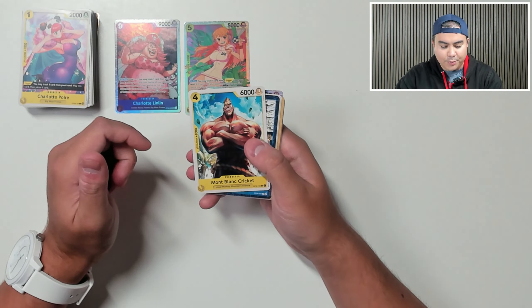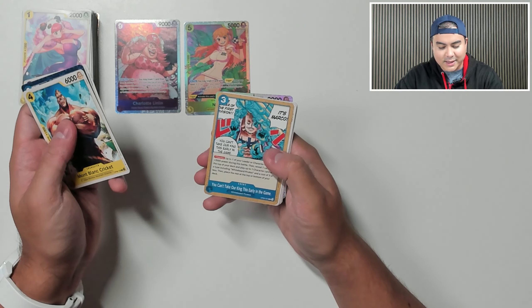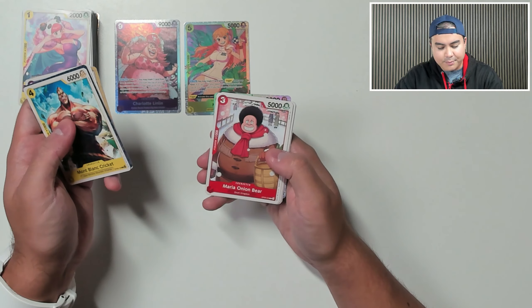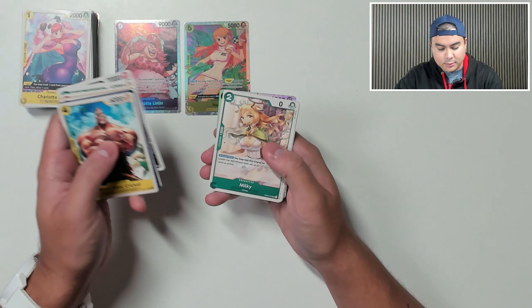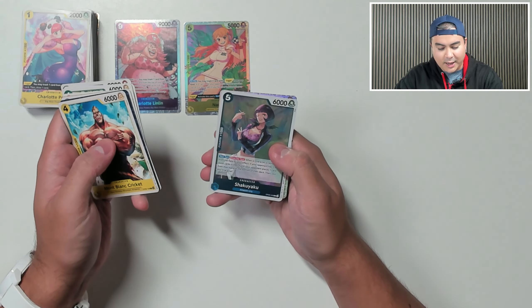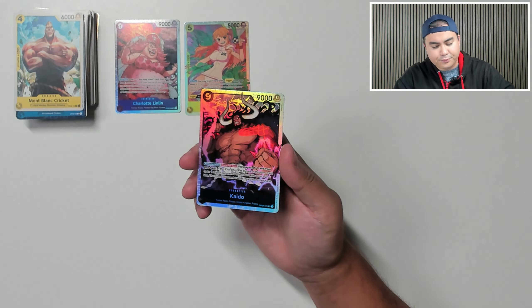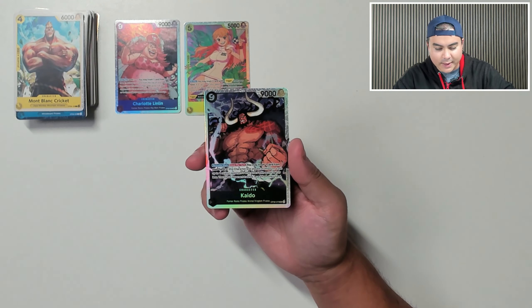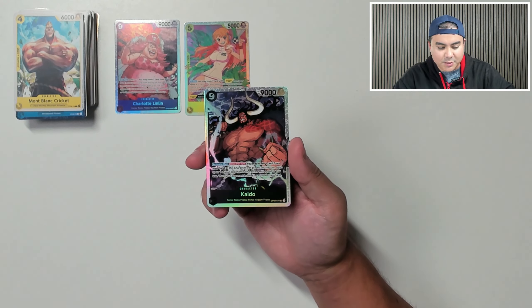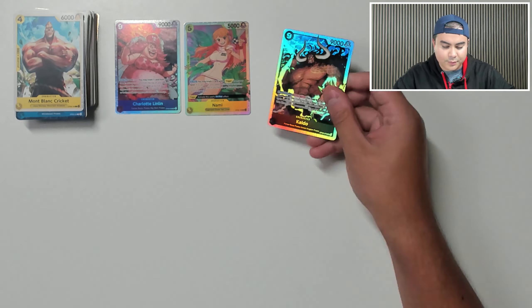Next up we've got Montblanc Cricket, Moby Dick, Chess, Baron Tamargo, Maria Onion Bear, Pecoms, S Shark, Duval, Milky, Shaku Yaku, and Kaido — another super rare, we've got three in a row now. Activate main once per turn, you must trash a card from your hand. If this character was played on this turn, trash up to one of your opponent's characters at cost seven or less, then your opponent trashes one card from their hand. Very evil but quite offensive.